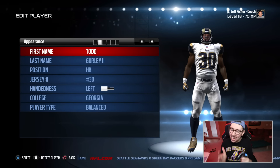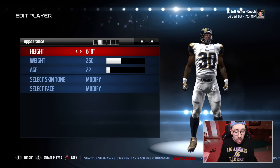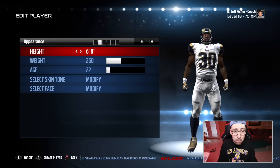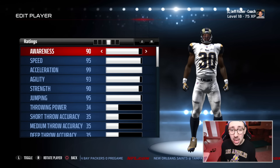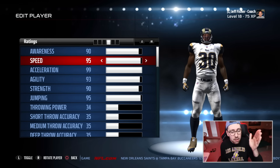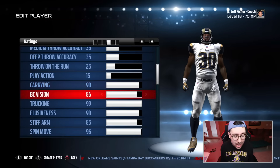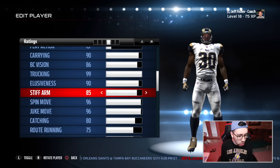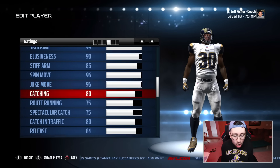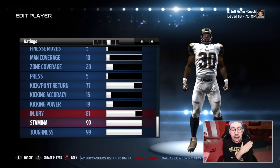He's had a rough season, it's been tough for him, so what we did is we made him six foot eight, 250 pounds — that's a big dude. Not only did we make him taller and bigger, we increased his stats: 90 awareness, 95 speed, 99 acceleration, 93 agility. I increased his trucking, stiff arm, spin move, juke move, catching stats, and I also made his stamina really really high — 99 stamina — so he could stay in the game as long as possible.